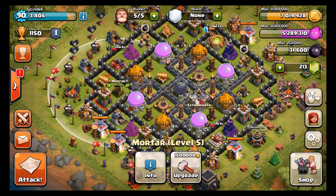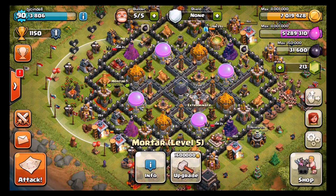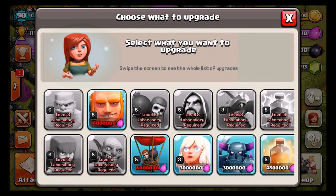Hey guys, Bryan here with another Clash of Clans video and welcome to episode number 9 of Road to Max Town Hall Level 9. In today's episode, we are going to be shooting for the level 6 balloons.